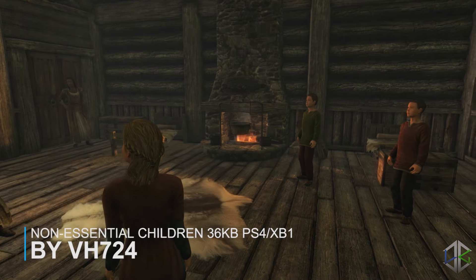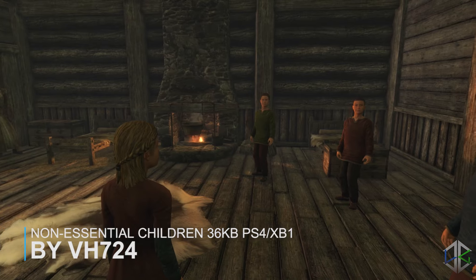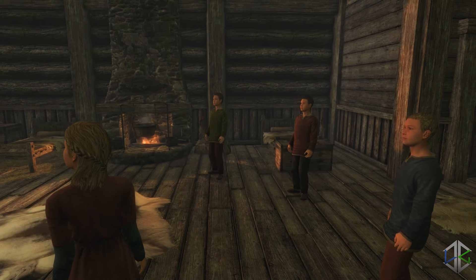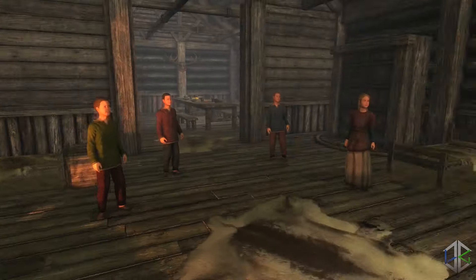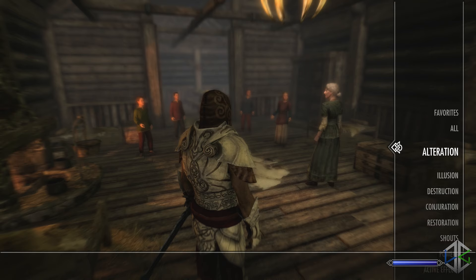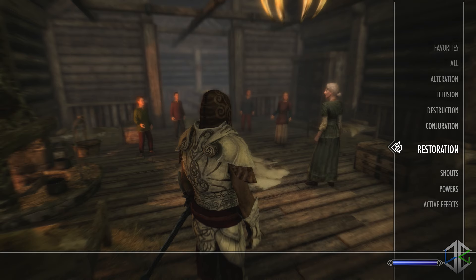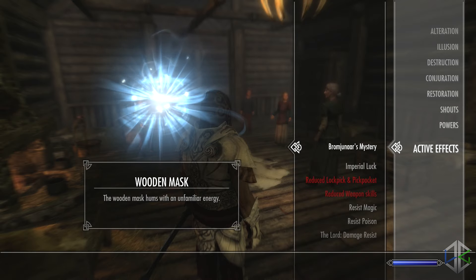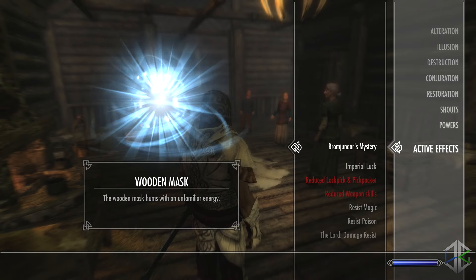Our next mod is Non-Essential Children. The mod author is quick to tell us he doesn't endorse the harm of children and the mod is simply to make the game more immersive — you can believe that or not, but you can use this mod however you like. The way it's supposed to be used: with children now killable, you will need to spend more time protecting your adopted children and the other children in Skyrim, or if you simply hate kids, you can get rid of them all.